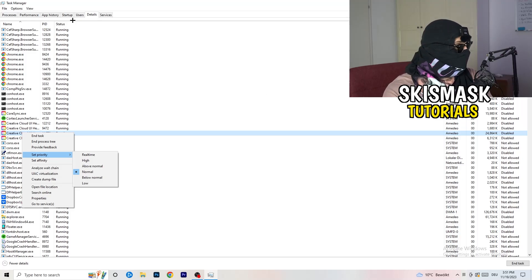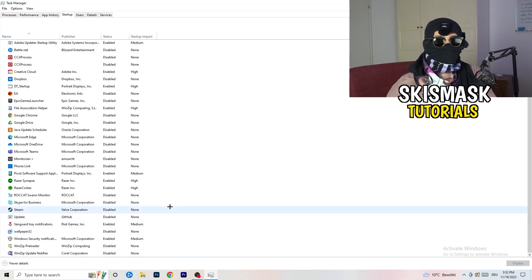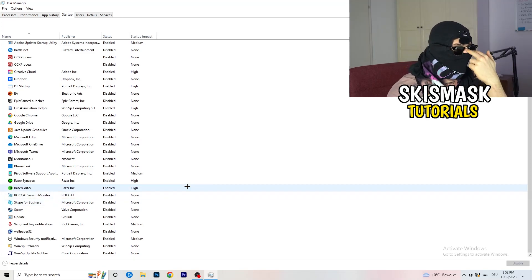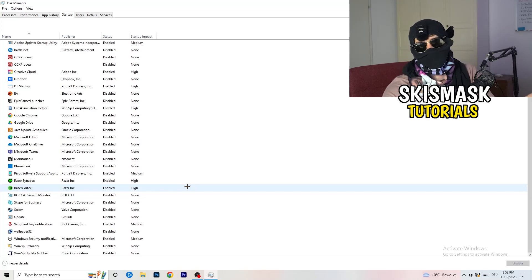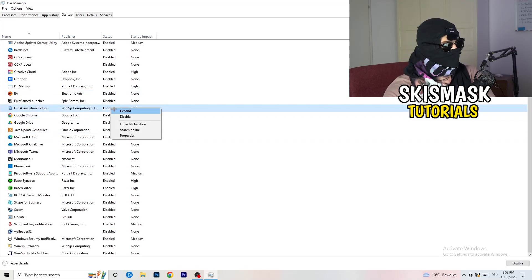Next, click into the Startup tab in the top left corner. I want you to disable every single program you don't need running in the background when your PC starts — basically everything besides Windows or essential system items. Having too many startup apps takes up GPU and CPU usage, which causes crashing and not launching. Right-click an enabled item and simply click Disable.